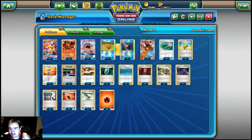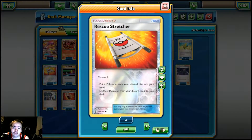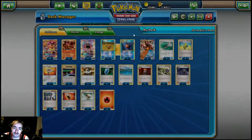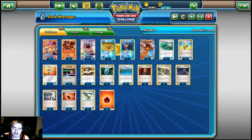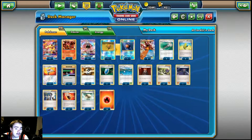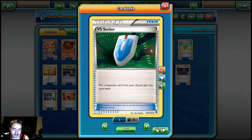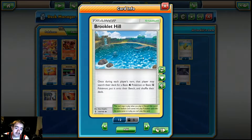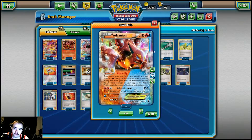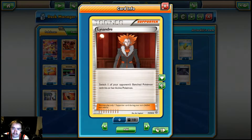2 copies of Field Blower to get rid of our opponent's tools and stadiums. Only 2 copies of Max Elixir — you really don't need more than 2. I know most of us are used to running 4, but we have other ways of accelerating energy so we don't need the full turbo of Max Elixir. 1 copy of Rescue Stretcher. 2 copies of Switch — this is how we get around Volcanic Heat's effect where we can't attack the next turn, and also to get Turtonator out of the active. 3 copies of Ultra Ball — you only need 3 because we play Brooklet Hill, so the Ultra Balls are really here for Tapu Lele and Starmie. 3 VS Seekers because we're trying to play around Garbodor a little bit. And 4 copies of Brooklet Hill to grab our basic water Pokémon — that would be our Staryu as well as our Volcanion. We play 3 copies of Lana to take cheeky and easy knockouts off our opponent.